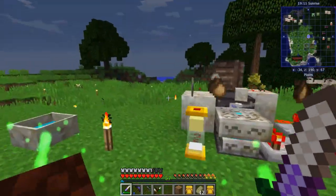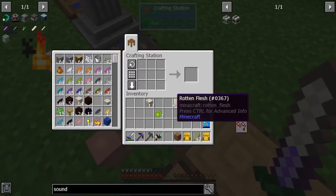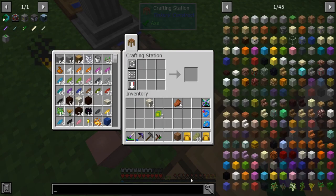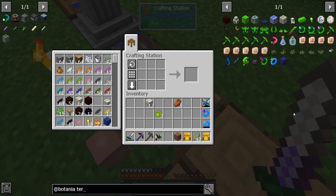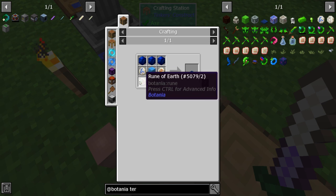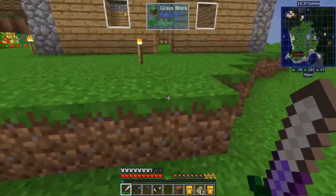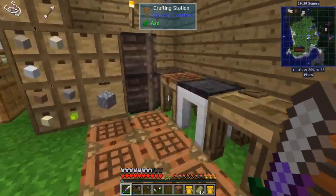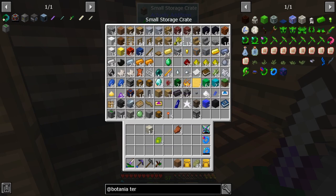It just keeps going until it finishes them all. While that's going, we're going to get started on terra steel. To make that you're going to need the terrestrial agglomeration plate — but I need a mana pearl and a mana root for that.